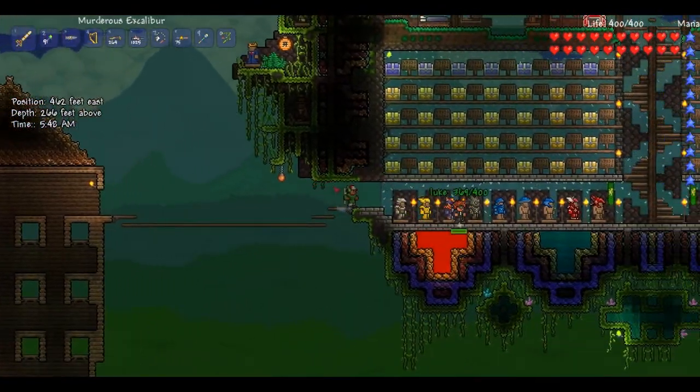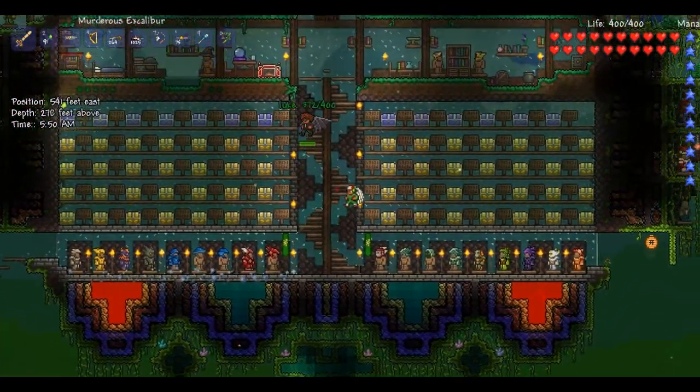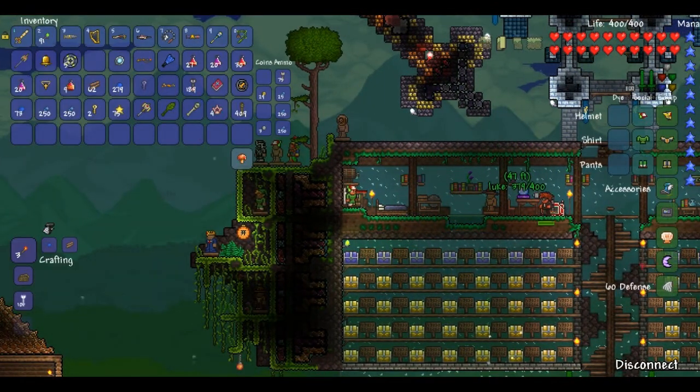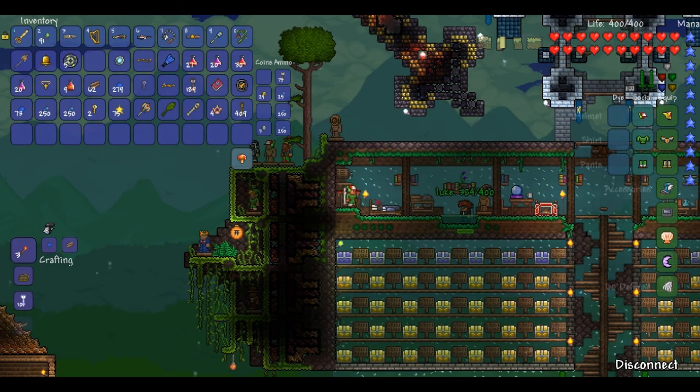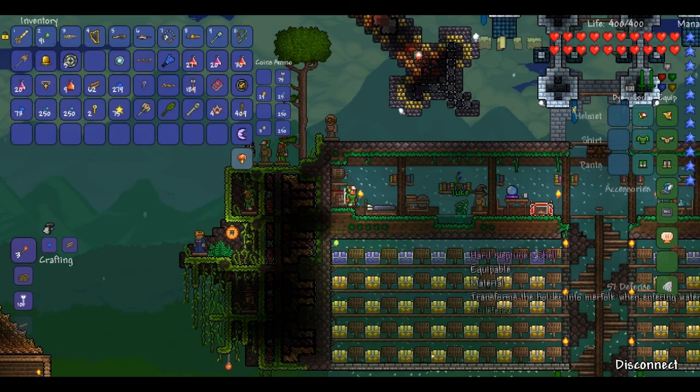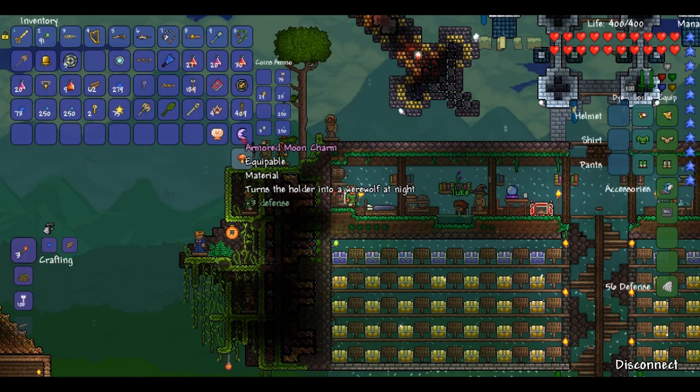So we're following Luke to the Goblin Tinkerer's Workshop — he's got it crafted. You've got to put them in your inventory first. So what it pretty much does... down there. So here we go. Got it.